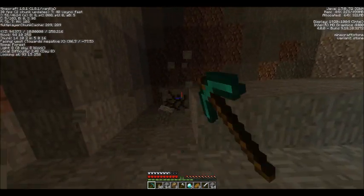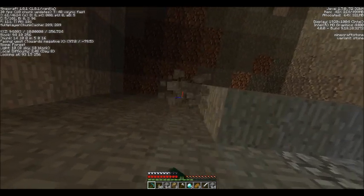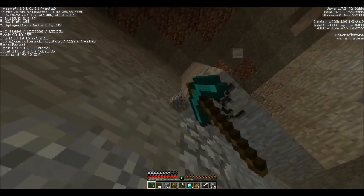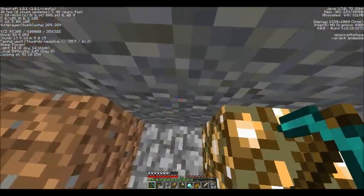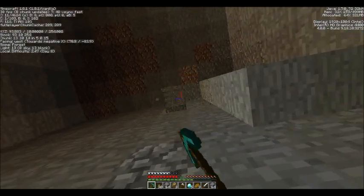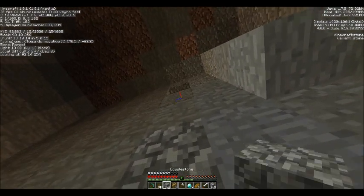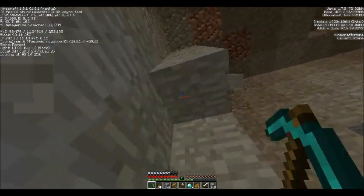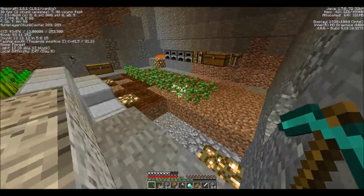Let's wind this tree farm out a little bit more and put the lighting in the walls. Fell down there, okay. Of course, when you're under time pressure, it's always more likely that you're going to misplace blocks and do all sorts of random mistakes.